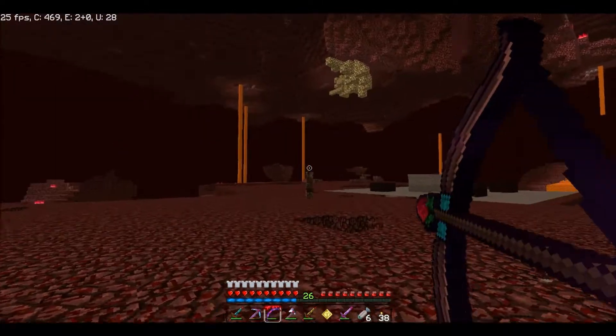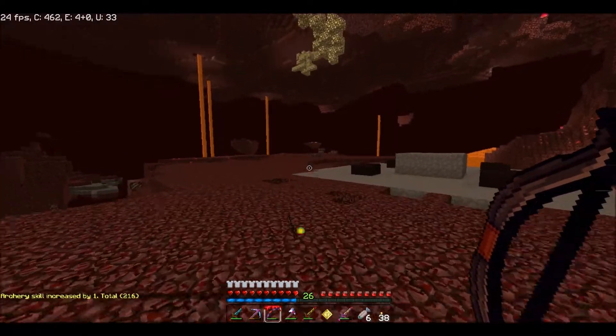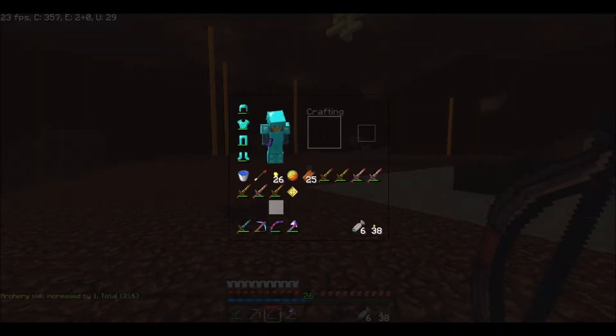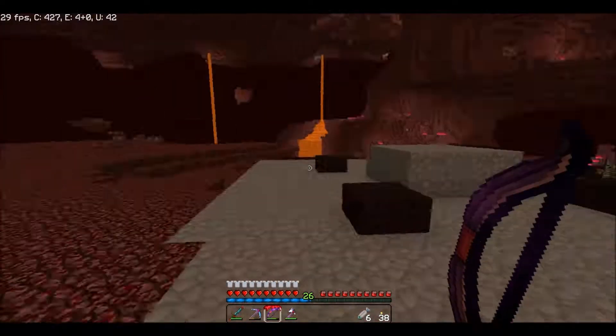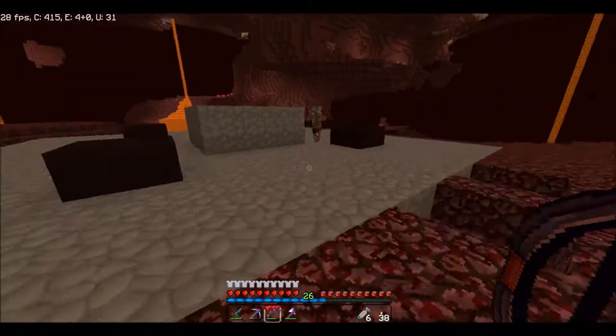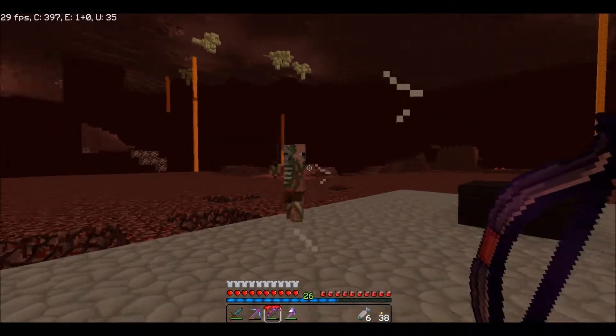That guy did not even care that the guy next to him died. This sword has Fire Aspect — I can get a Fire Aspect book, I can get a Looting One book from there. There's a guy right behind me — I heard you. You're terrible at sneaking up if you're going to start making sounds right behind me.